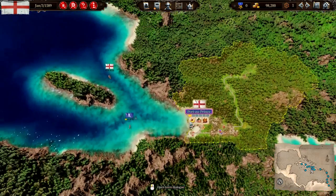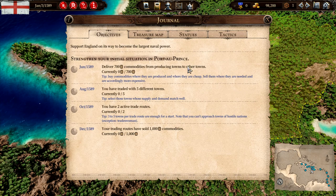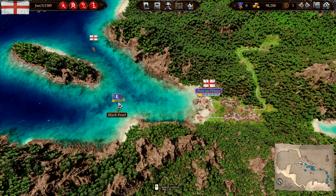Let's see what the mission is first - our journal. So we need to deliver 700 commodities from producing towns to other towns - that should be pretty easy. Trade with five different towns - yeah, that should be pretty easy as well. Two active trade routes and sell 1000 commodities. This first one should be pretty simple.